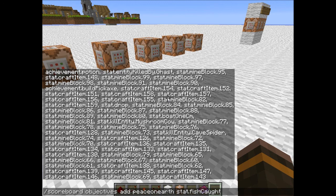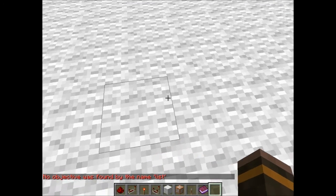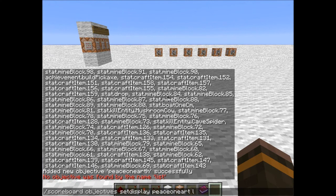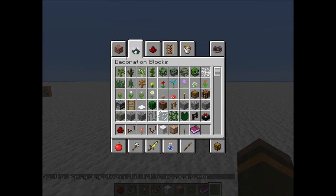There's also stat.useItem, stat.fishCaught — you can just type that in and hit enter and it adds a stat.fishCaught objective. Then you do slash scoreboard objectives setdisplay list and your objective name — and there we go, now it shows the stat on screen.